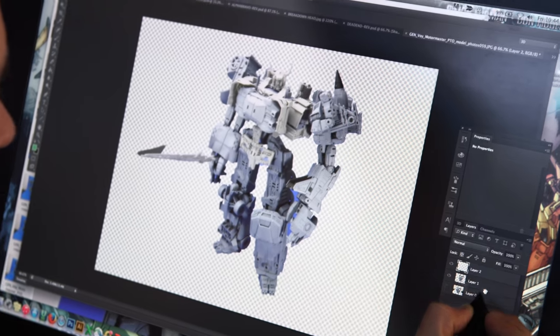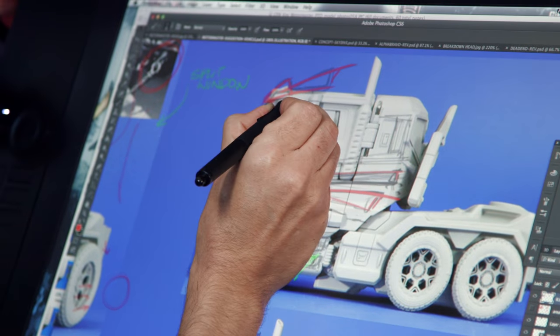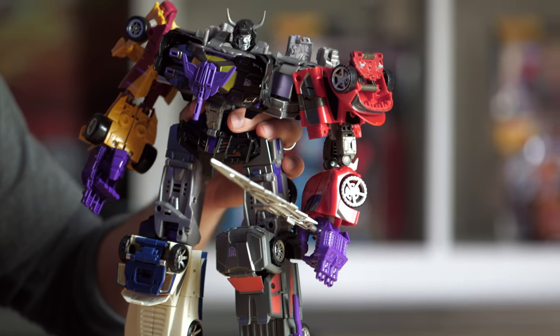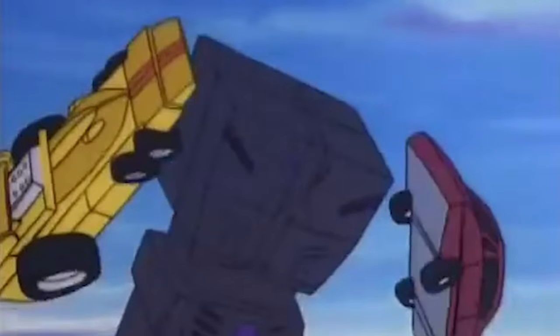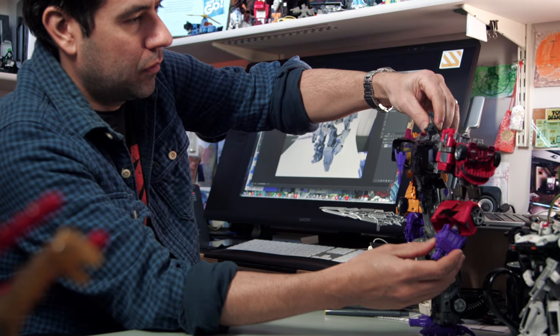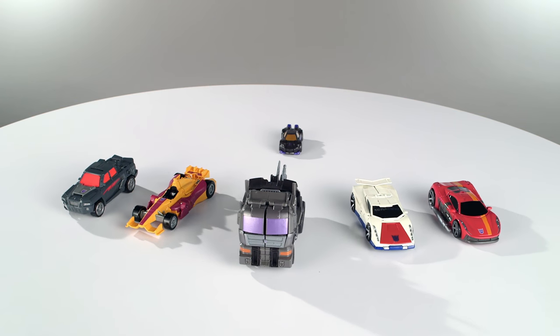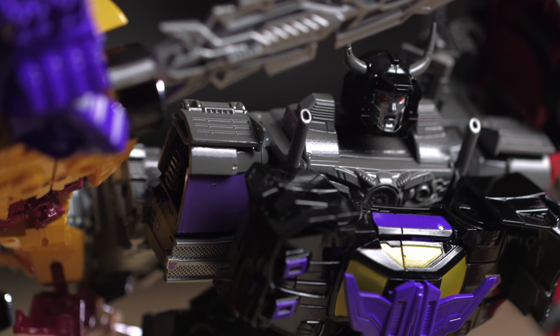Menasor is a Decepticon combiner that's made up of sports cars, a truck, semi-truck. Even a Legends-class guy forms armor on his chest, and he's got Viking horns. He's powerful, he's unstoppable, and he's the most reckless combiner there is. This guy was a blast to work on, and what makes him so cool is that he's not just one, but six awesome cars and trucks, and each one of those was a challenge to design on its own.